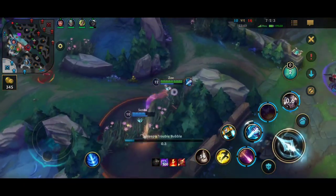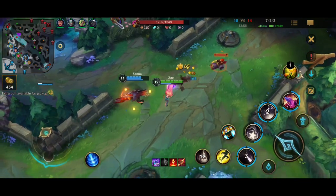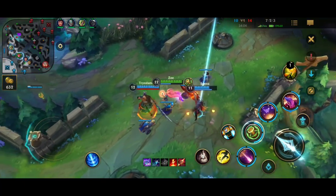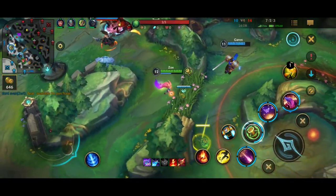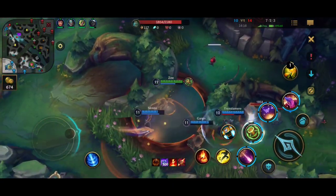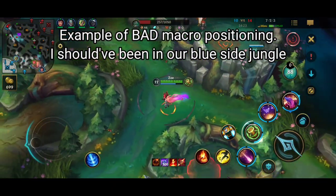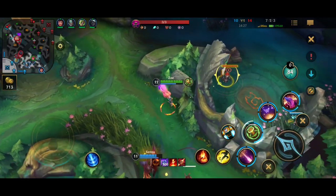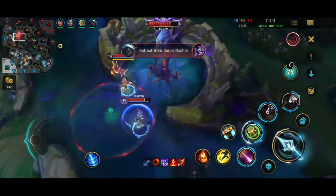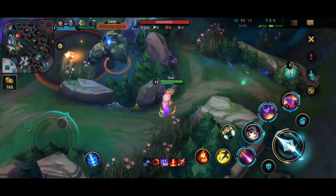In the late game when everyone is scattered and the only objective standing is Baron, let's first establish what not to do. You don't face-check bushes, you don't go near bushes where the enemy can ambush you - you just don't take any risks of dying because the death timer is nearly a minute. Your role in the late game is being the best champion to stop enemies from doing Baron. That means you're not supposed to go and stop the split push - if you see the enemy Fiora or Jax on the opposite side of the map, you do not go there. Because if you're at the Baron side, enemies cannot start Baron since you'll shoot them off one by one. Without you, the enemy can easily start Baron, and the only hope is your jungler outsmiting them - which you cannot rely on in solo queue.